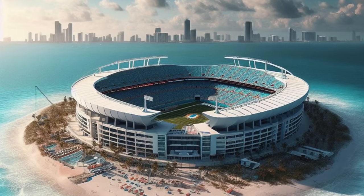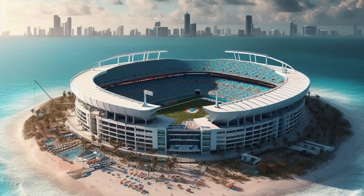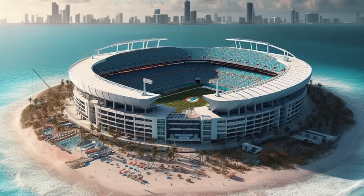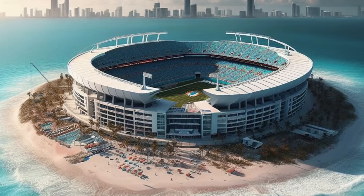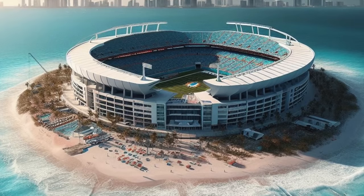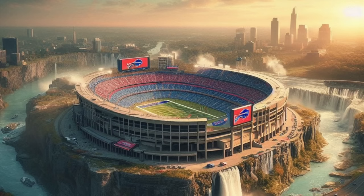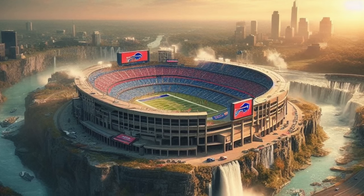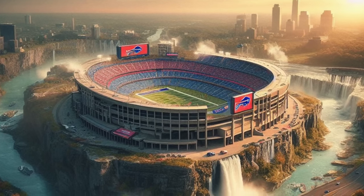First, the Miami Dolphins — you can see it's a nice island stadium, surrounded by a beach. The actual stadium itself is very bad, extremely bland, but it's literally just a stadium on a small island surrounded by a nice beach, so I guess that is pretty cool. The Buffalo Bills — Niagara Falls, literally on top of a waterfall. It would be very hard to get to a game there.